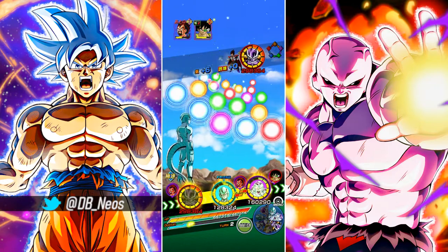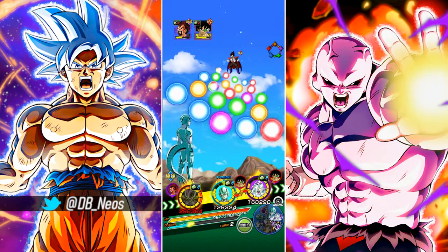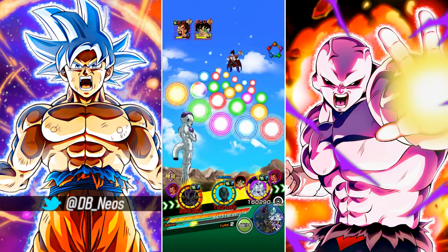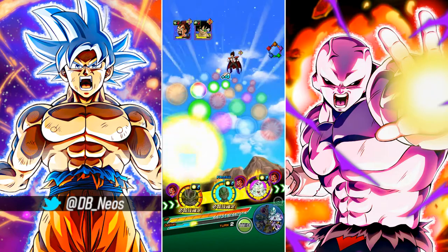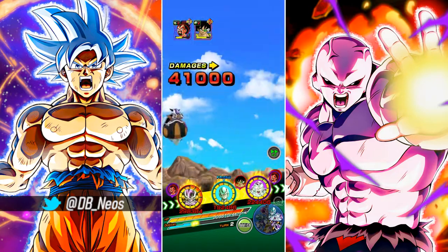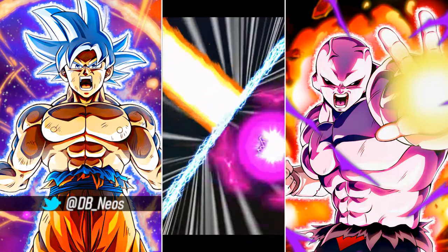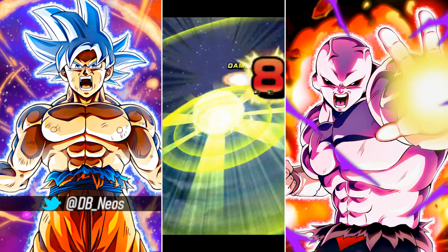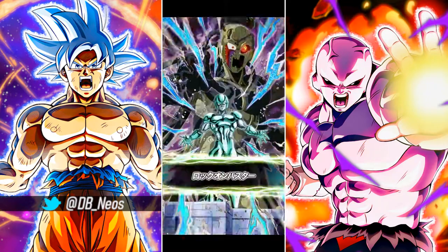We'll make sure that the INT EZA Frieza attacks at the end so his guard passive remains. We'll have Cooler attack King Cold and also have Frieza attack King Cold. His defense stat is 98k. Let's see how his turn plays out — 42k, that's an okay amount of damage. 4.14 million is quite a great attack stat considering it's not really his most favorable linking partner, and of course he greatly lowered King Vegeta's attack and defense.